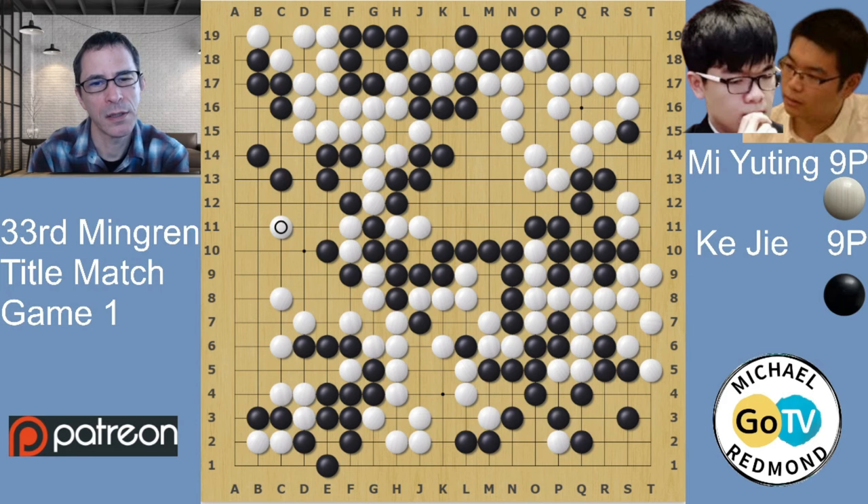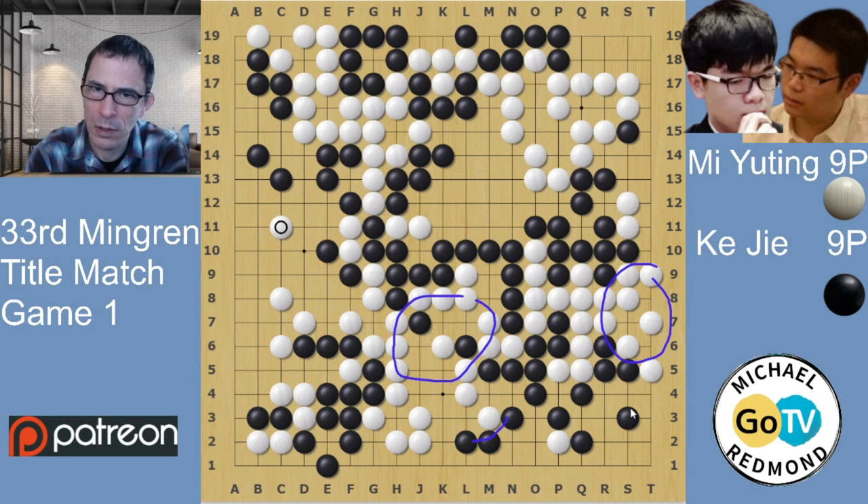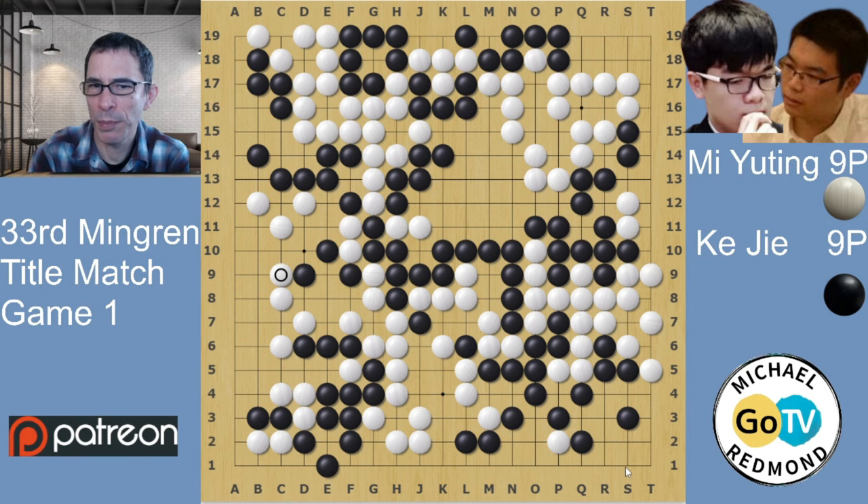It changed a few-point victory for Black into a few-point victory for White. So just a few more moves, and this is where Black resigned. It was a splendidly good game for KJ, but he threw it away at the end. I suppose that was disappointing, but on the whole it was very well played. Thank you for watching — I will continue in another video with Game 2 of this title match. Thank you.